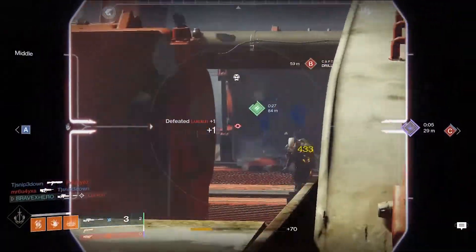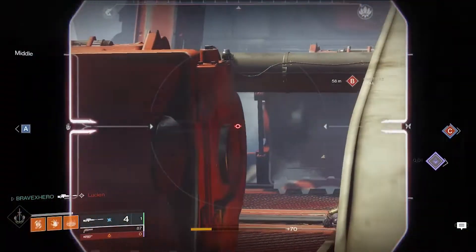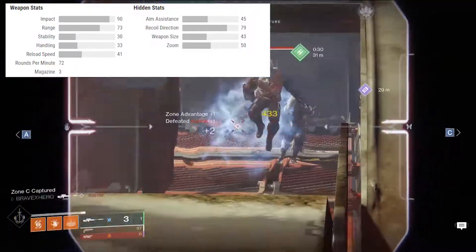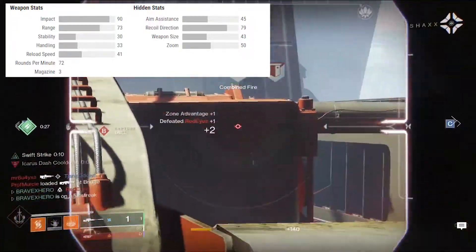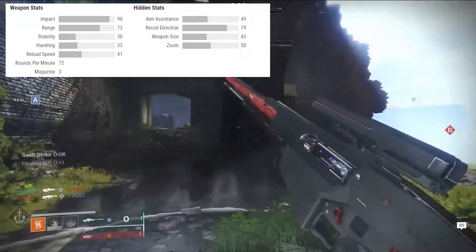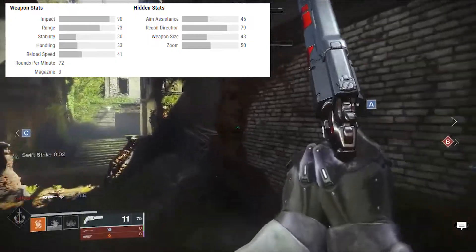If I didn't have Targeting Adjuster in my pocket, I would put Icarus Grip on this one. Going over the base stats — you're looking at an impact of 90. It is a high-impact sniper. Overall, you shoot somebody in the body and all you have to do is look at that Titan get juked. You can shoot somebody in the body and throw a Warlock melee from across the map and you're going to kill them. Not bad at all for a high-impact sniper.